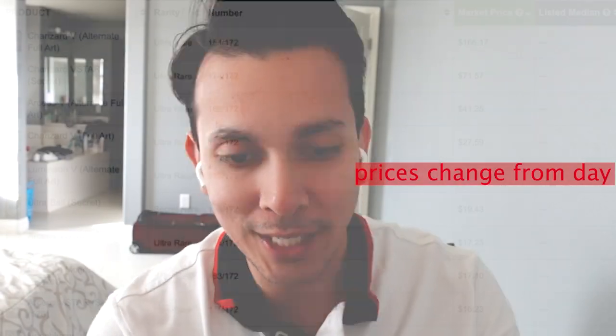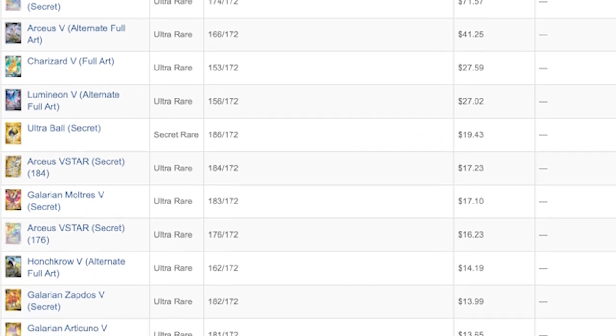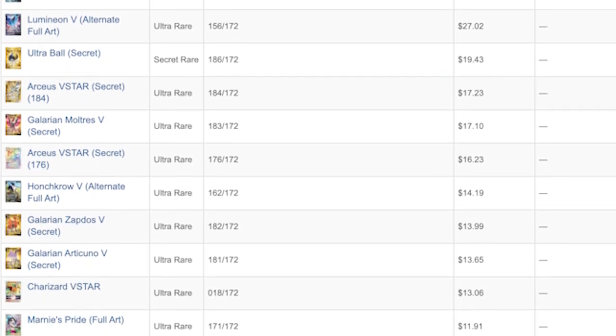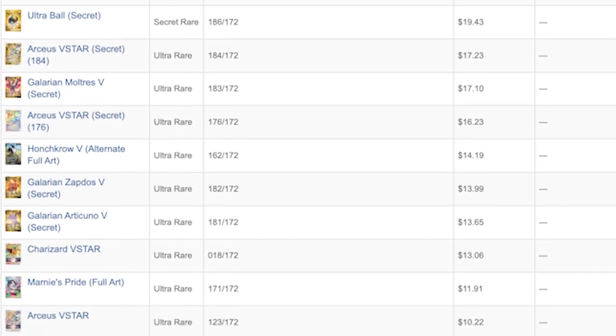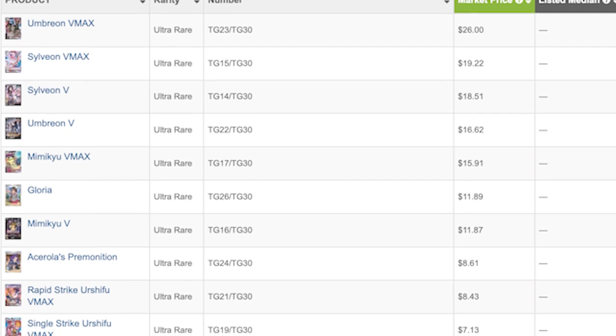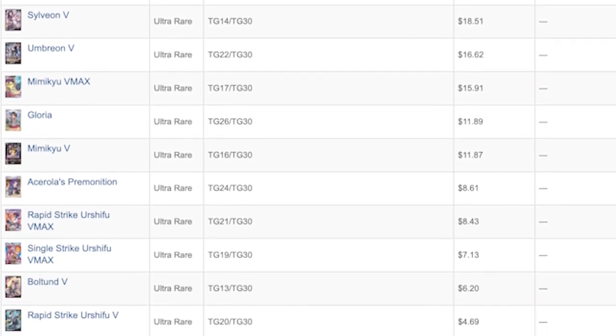So the high value pulls from here is the Charizard V Alternative Full Art at $167.20 - beautiful card. Next being the Charizard V-Star Secret Rare at $77.00. When it comes to the Trainer Gallery, the high value there is the Umbreon V-Star at $25.00.